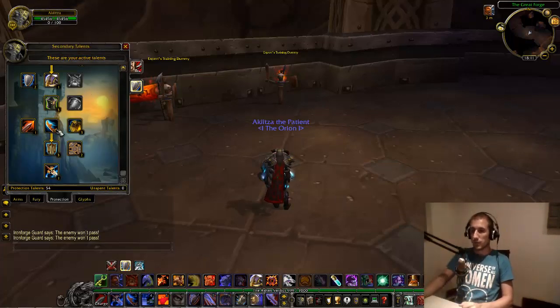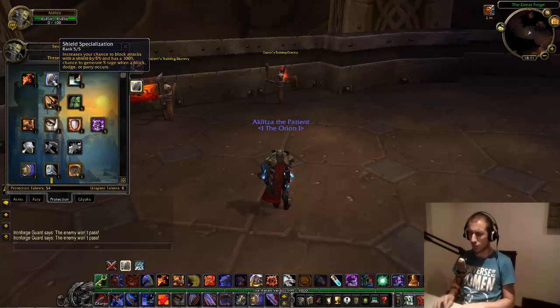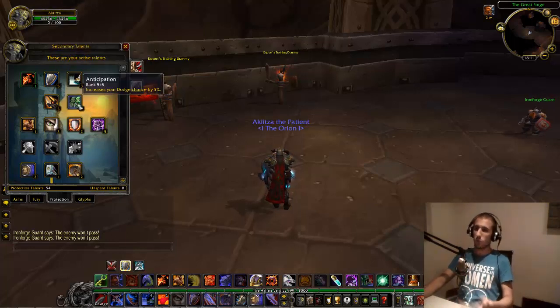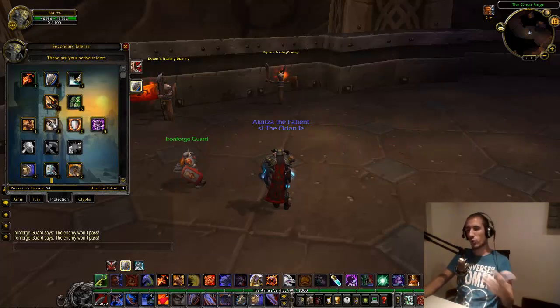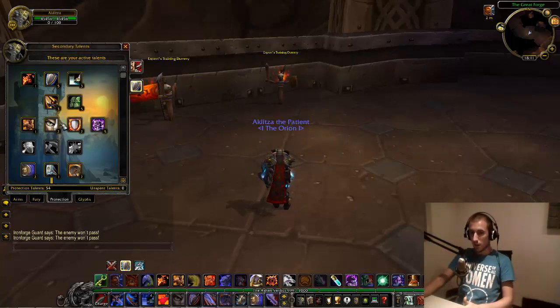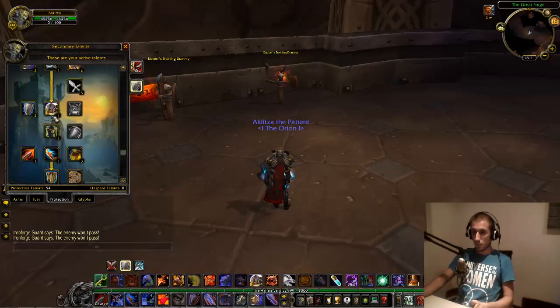Let's go through the talents. We have Shield Specialization because it increases your block chance and gives you five rage when you block, dodge, or parry — which is essential for warrior tanks, and I cannot emphasize the word essential enough. Next we have Anticipation, which increases your dodge chance. Then Improved Thunderclap, which improves damage and therefore threat. We also have Improved Revenge.